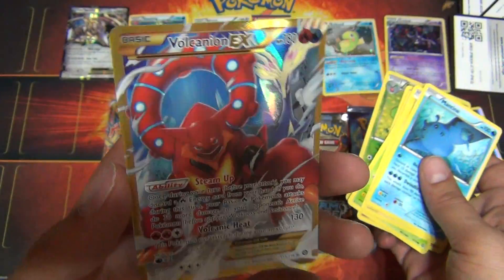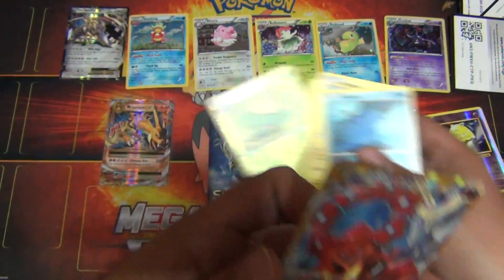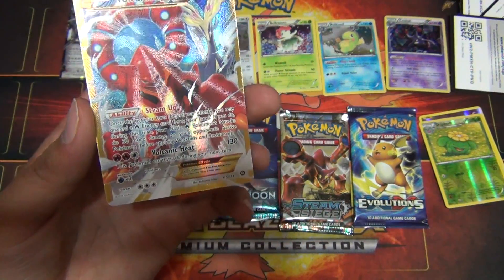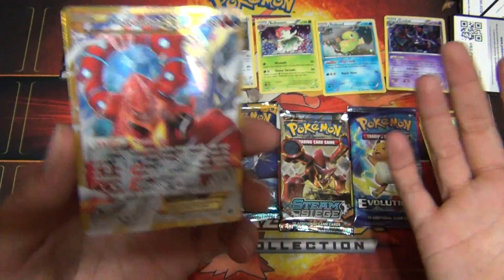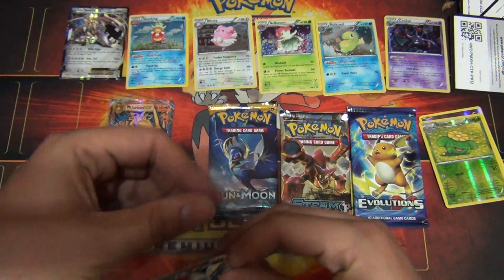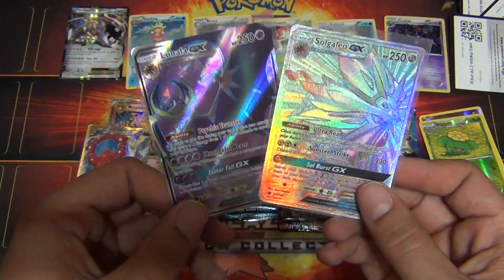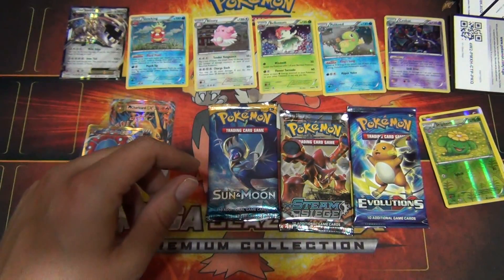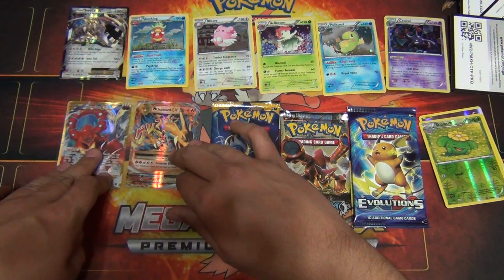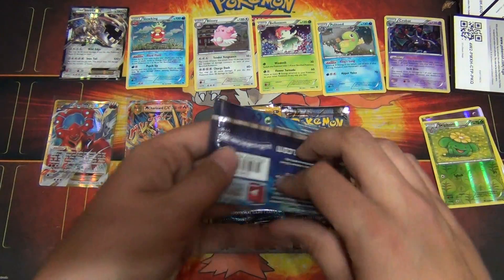Dustox, Skiploom, and oh, oh, Secret Rare Volcanion EX Full Art! What is going on right now? Pulled the Mega Charizard, now the Volcanion EX Secret Rare. And like I said earlier I pulled Hyper Rare Solgaleo GX and Lunala GX. They're not in this video but they are off to the side. I pulled these guys earlier just out of random Sun and Moon booster packs from Walmart. So it was very nice. But this Legacy Pin Collection is going off right now.